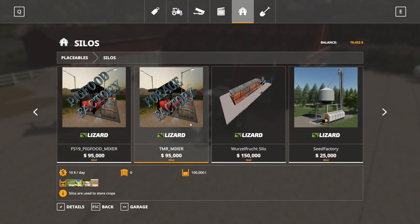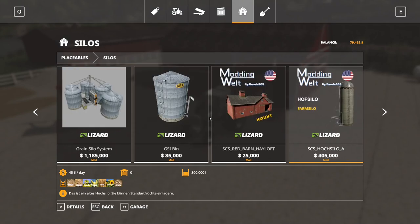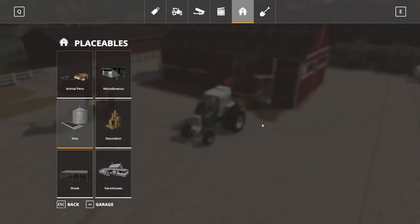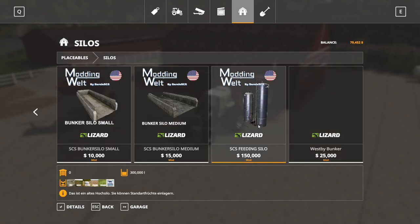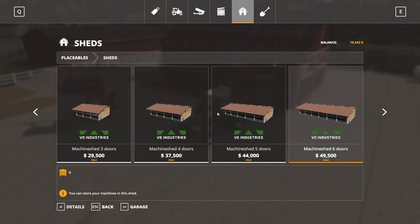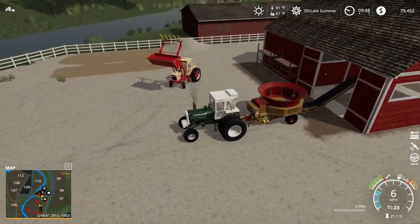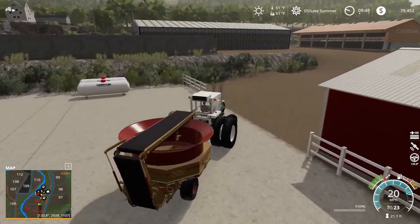Yeah, we're going to need 95,000 for this TMR mixer. I know it sounds like a lot, but it's a mixer — you can just run around, do all your chores with one vehicle, you don't have to pull more vehicles out. We did have a converter in here but we took Global Company out — maybe that's what I'm thinking of. But anyway, I just wish you can grind grass bales and put it in storage. You can't — which is kind of a real big downside. It really does suck that you can't do that.